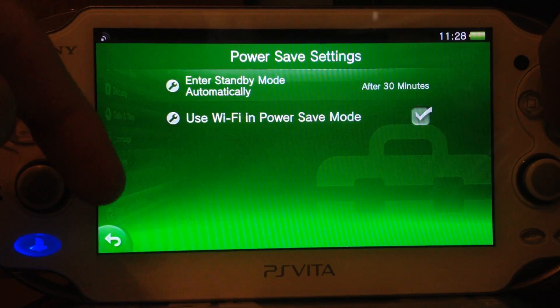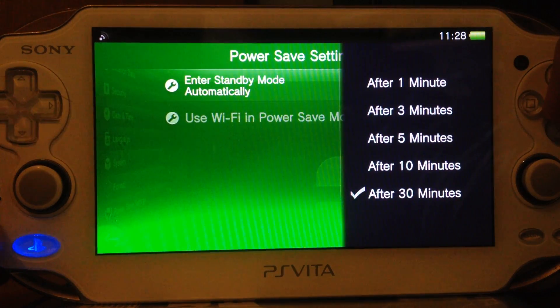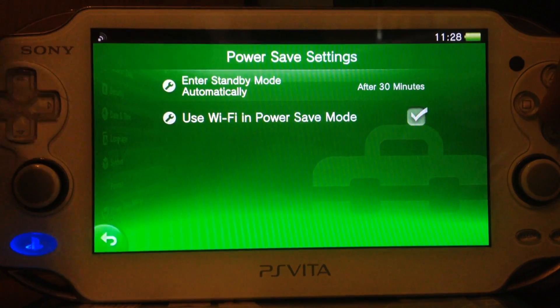They added under the power save settings a 30-minute option. I think this option was first seen in a debug firmware — like at Gamescom, I've showed some videos about that. But it would still be nice if you could disable it completely, because it's a bit annoying.